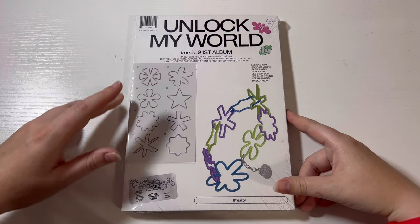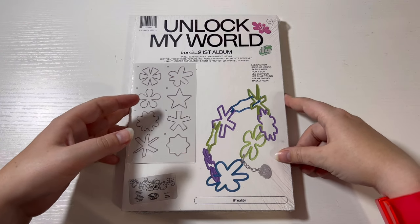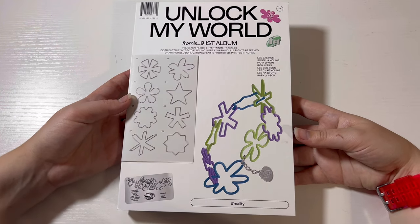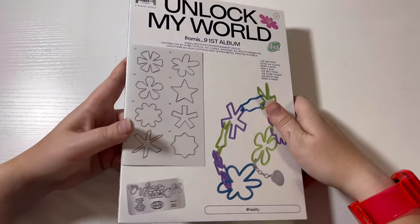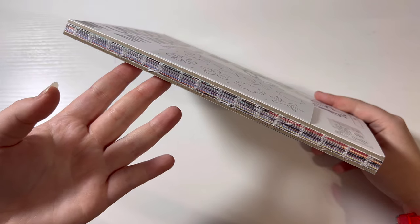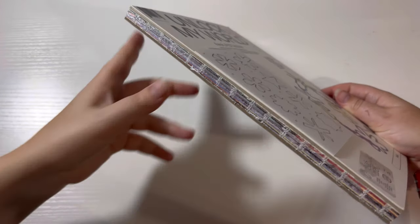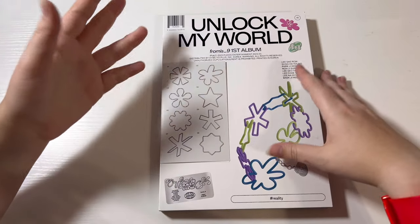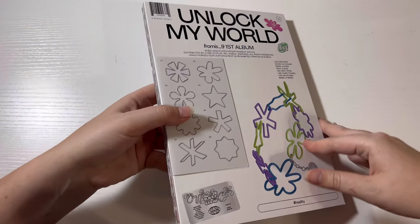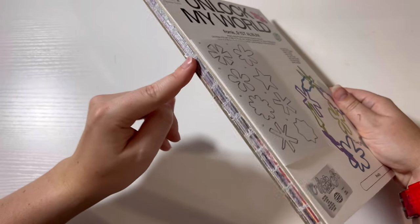Let's go ahead and get into the actual albums and unbox them. I'm sorry if the lighting looks a little off — one of my filming lights broke at such an unfortunate time. So, first impression holding this album: it's very big. Pledis, I think you forgot something — you forgot the spine. What the actual hell is this? It looks like it's just glued together. I know it's a stylistic choice so the pages lay flat, but it's just ugly. I love fromis_9 with all my heart, but this was a bad choice.